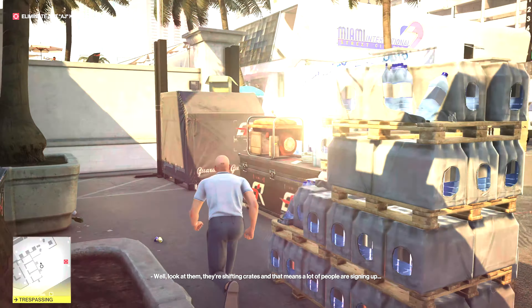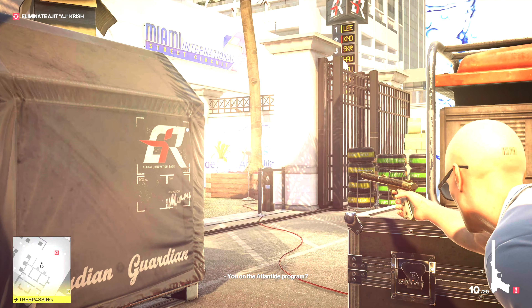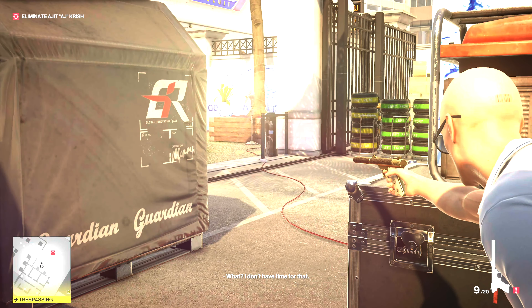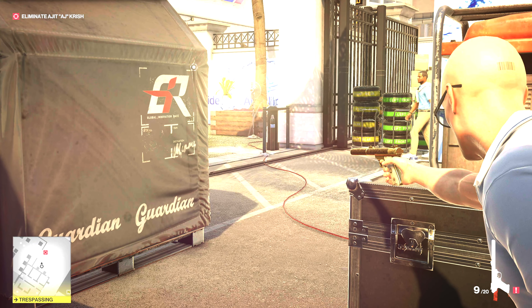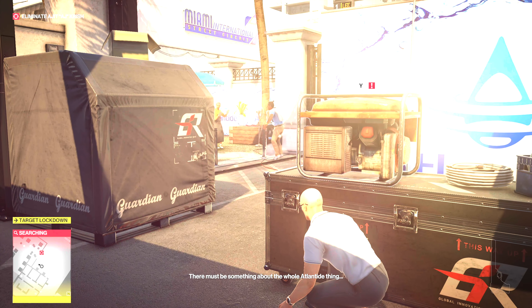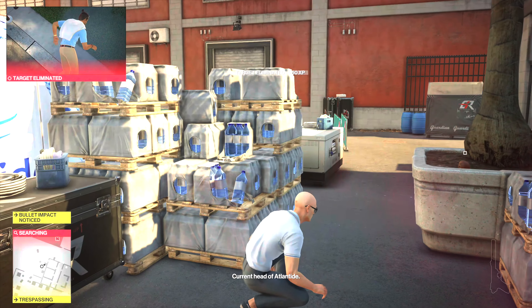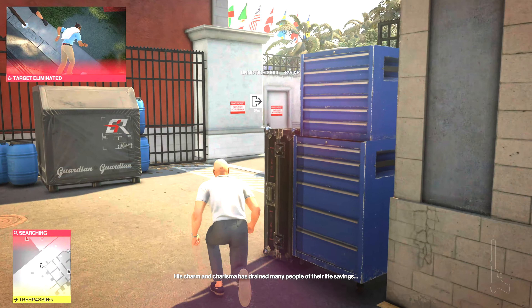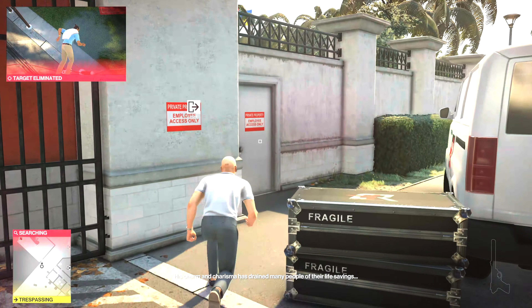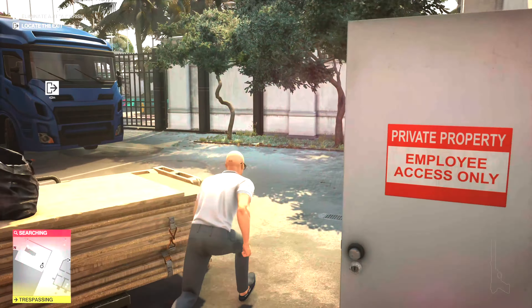Run around over here, make sure that guy hears this and turns. Perfect — lean up against this, get our Kruegermeyer, shoot the water barrel, get lined up on the outlet there, shoot that — boom, bam. And let's get out of here, make sure nobody's going to look at us. Good, and now just right back out the way we came.